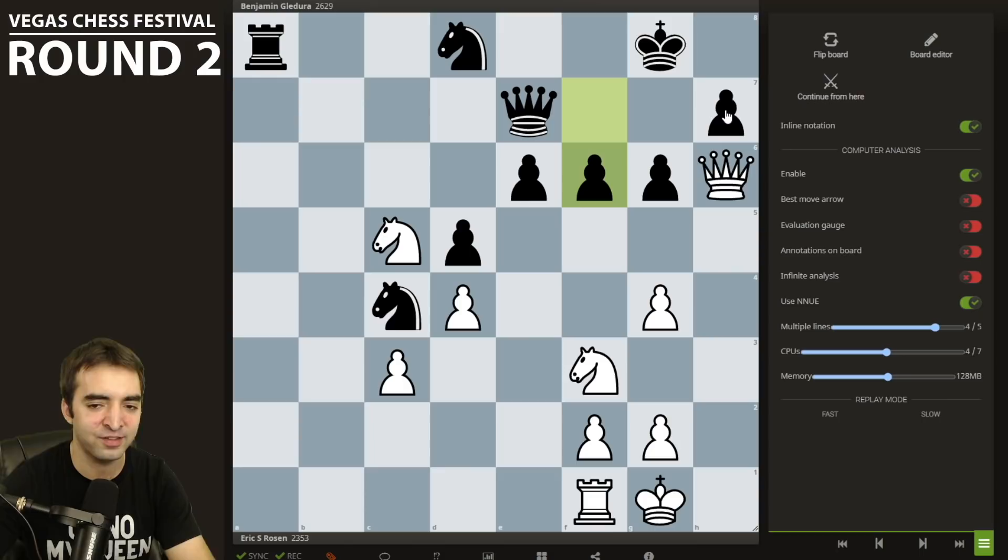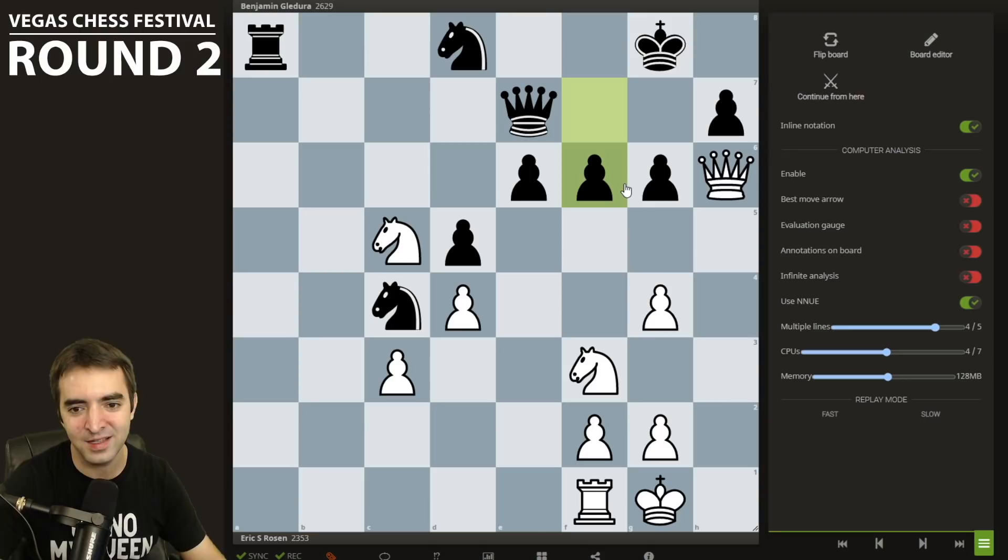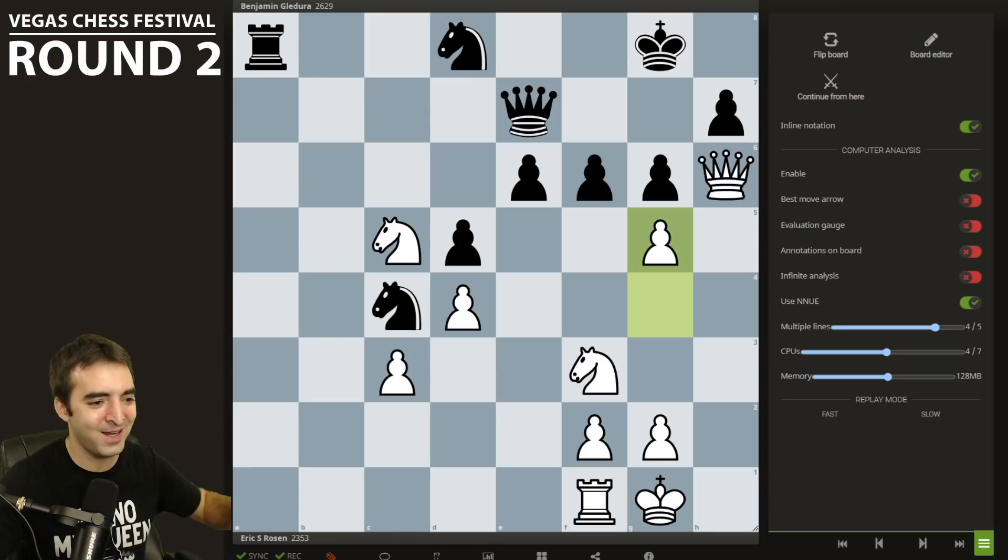This move turned out to be an inaccuracy or mistake, and we can see by the engine evaluation. After Na5, the engine gave me the option of taking, which I only briefly considered during the game — I didn't really want to make my pawn structure so ugly. But this was one of the biggest opportunities in the game to get the advantage. If Nc4, following the engine line, there's a nice move: Qf4, keeping pressure, very active queen, also preventing Rb8. Black spends time to recapture the pawn, I play Rb1, and White is actually in full control with a passed b-pawn supported by the rook.